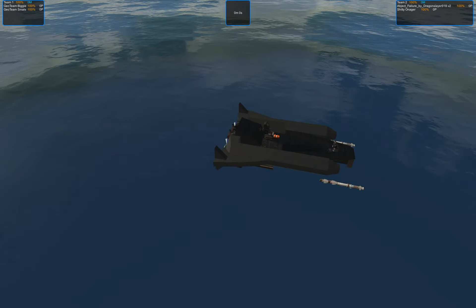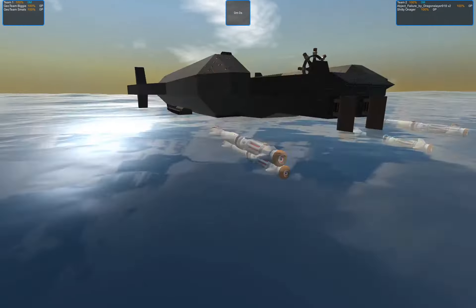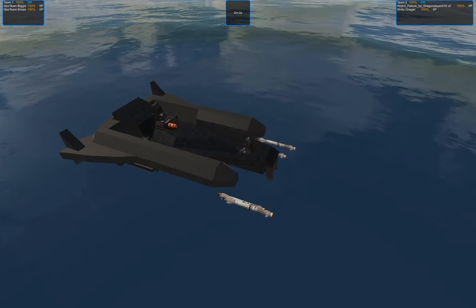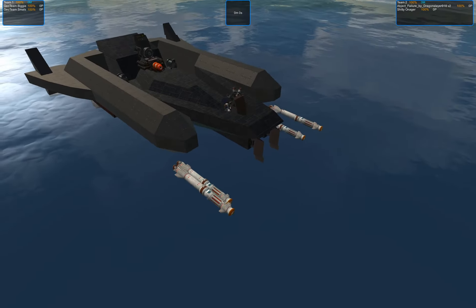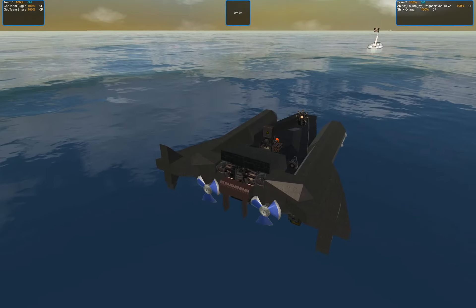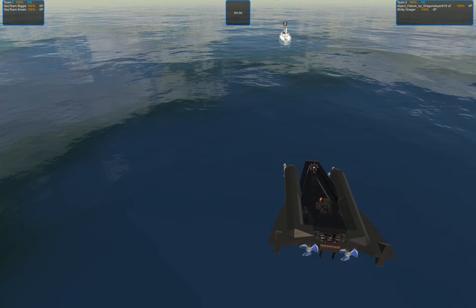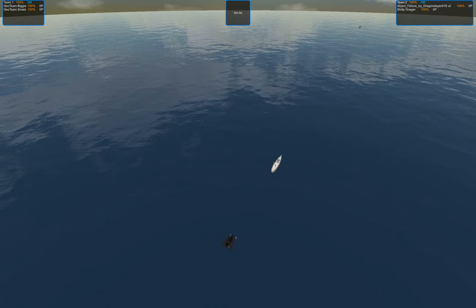In the back we've got the Shity Onagar, which is sort of a torpedo raft or pontoon. Again, it's got some good and agile torpedoes, but the warhead is not really that big. So I'm not sure if it's going to be enough to take out the well-armed and well-armored opposition. But this is just speculation on my part.